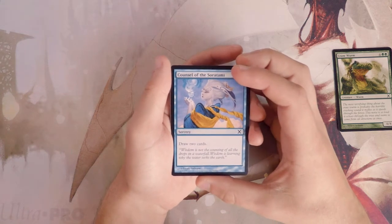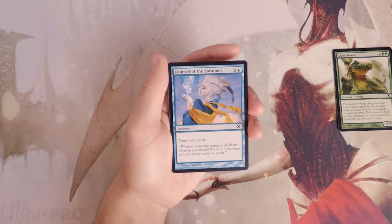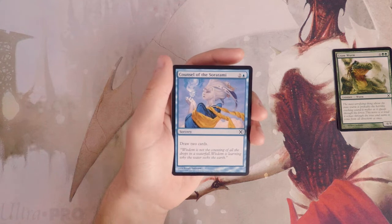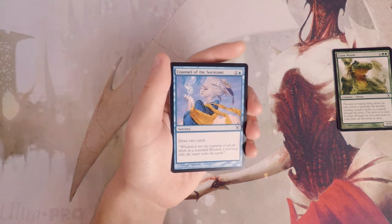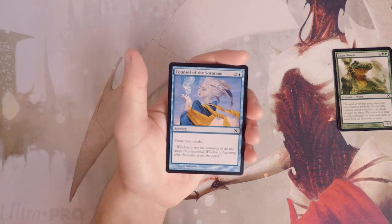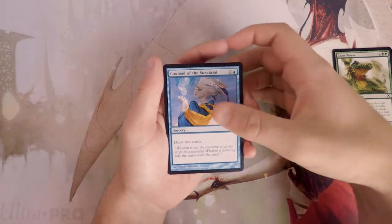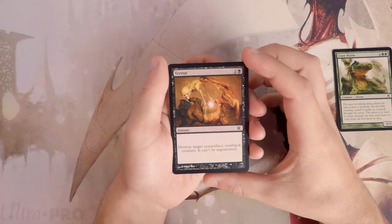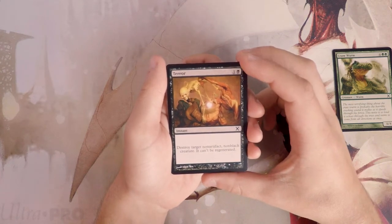Council of the Saratami is two and a blue for a sorcery — it's simply draw two cards, basically Divination. Nothing wrong with it, but it's not a card I'd first pick. Draw spells in general are something I like to pick up mid-to-late in a draft, since there are always a few in the pack. I'd rather have proactive cards before I start taking card draw.